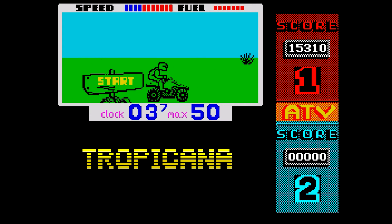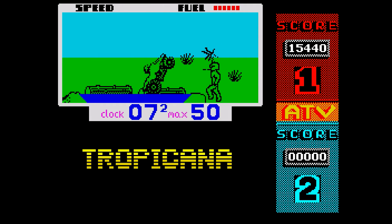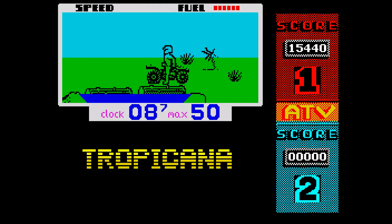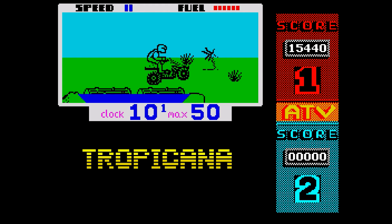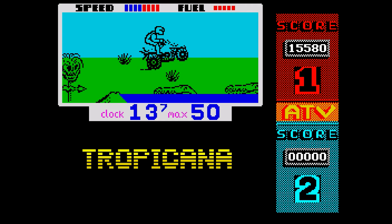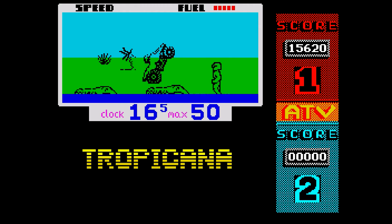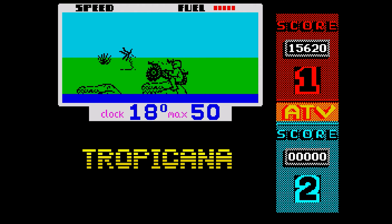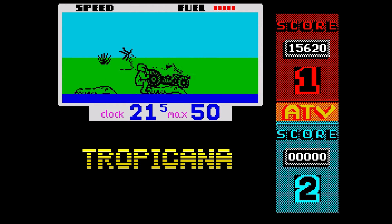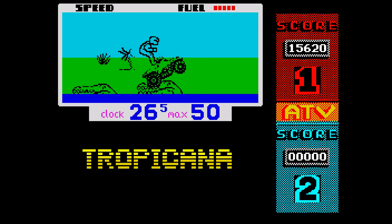Club tropical — drinks are free, fun and sunshine, there's enough for everyone. Except there isn't fun and sunshine — there's logs, and crocodiles, and weird vulture things all ready to knock you off your bike. Bounce off the heads of the crocodiles! One of the things the game does to help you is the seconds aren't quite seconds — the clock runs a little slow, and it always has. I don't know what it is, but I'm not complaining.